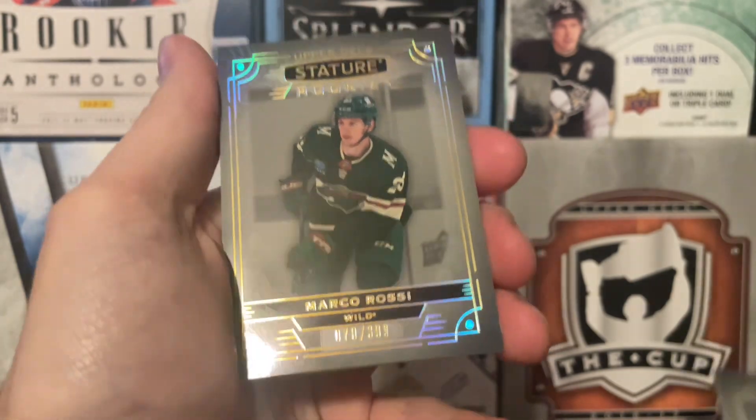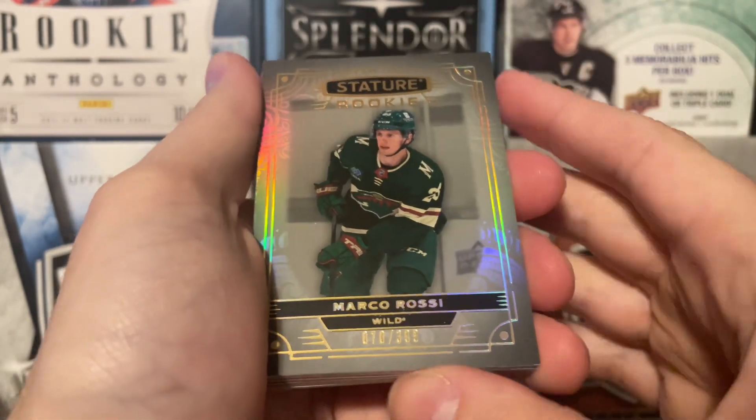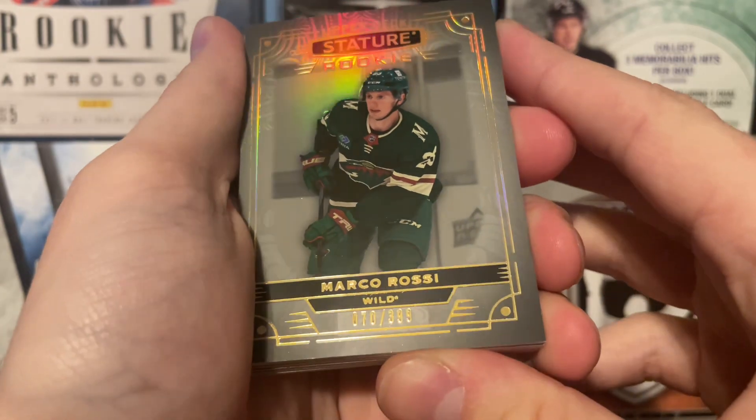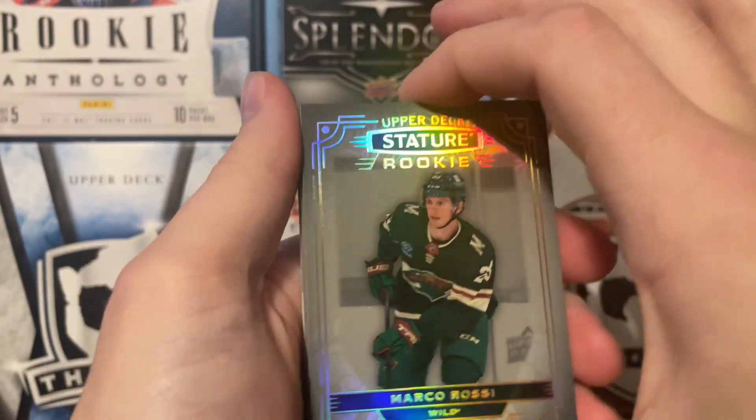And then we got another rookie, and it's a Marco Rossi. This one is also a regular base rookie, number 70 of 399. Two decent rookies, actually, in this pack — that was actually pretty good. Shane Wright and Marco Rossi.